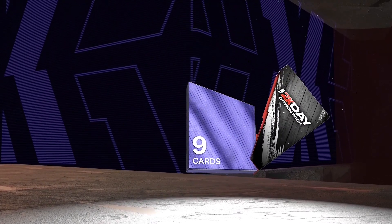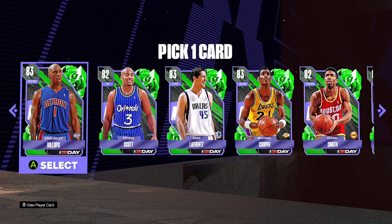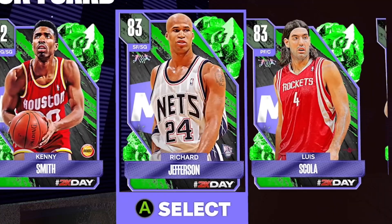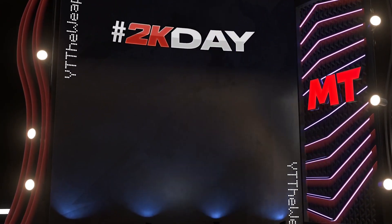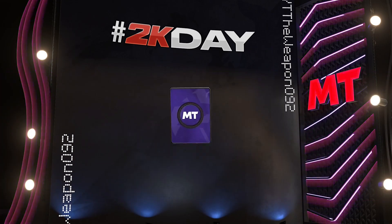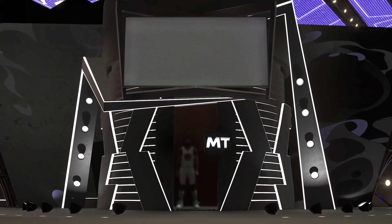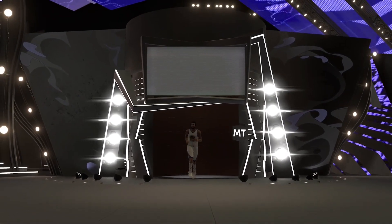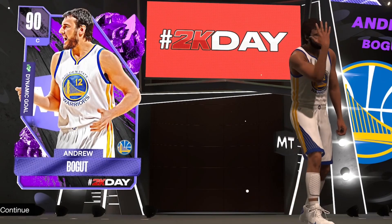We get nine cards to select from this time - I believe it's one card from the emeralds right here. We're gonna go Richard Jefferson. We can only open up two of these boxes as well, which is quite interesting. Hopefully we do not get a duplicate of Al Horford - that would be a bit of a shame. Here we go - center - we got Andrew Bogut. I can tell especially by the beard right there. That's a good pull, that's definitely a good pull.